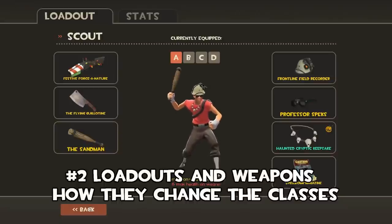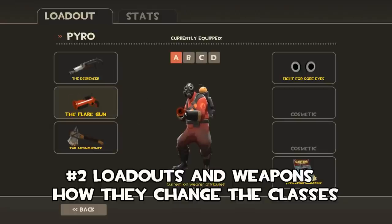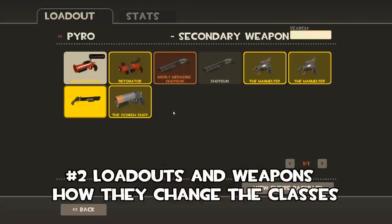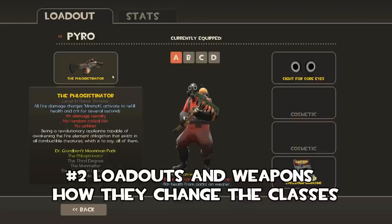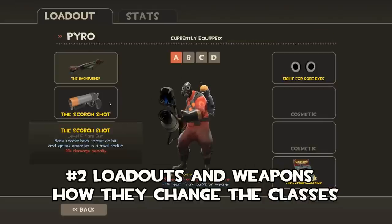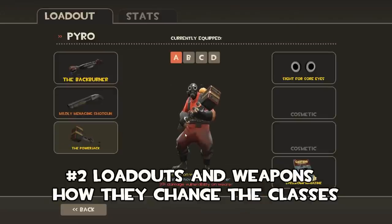I remember when I first jumped into Team Fortress 2, there were so many weapons — I didn't know what each did. The degreaser, flare gun, pyro — lots of damage, this is great. But maybe you just want to spread around the flames, so you go for a Phlogistinator and Scorch Shot and the Backscratcher to help your healing. But if you're coming up against another pyro, you don't want that loadout at all — it's going to be useless. You'd want something like a Backburner and the shotgun with the Powerjack. So jump on the wiki, play around with your loadouts, and see how they alter the classes you are playing.